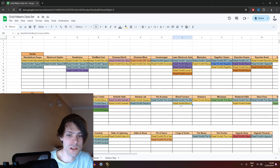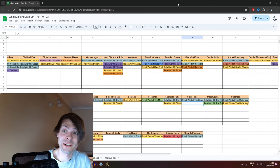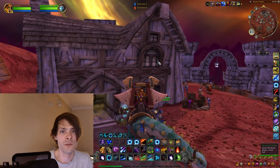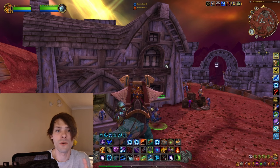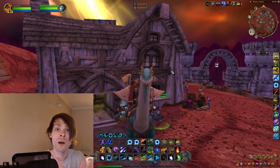Going to the data sheet, I updated it with today's run — Blood Furnace is now added. We still have the Arcatraz, Botanica, Mechanar, and Slave Pens along with Steam Vaults to do. Actually, Botanica's already done. The data sheet is of course located on the Discord under info, free to use. The Worth It beta is on the Patreon if you want to check that out.